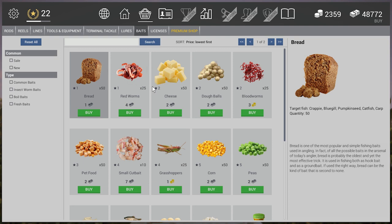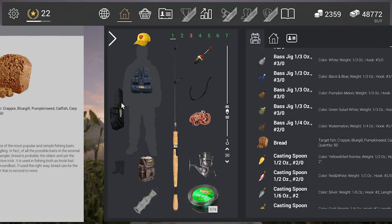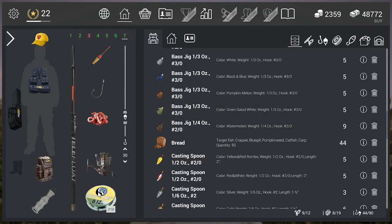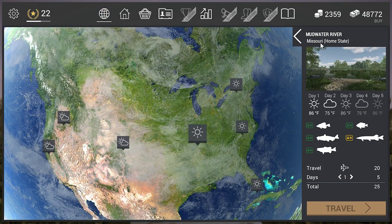Otherwise you're good to go. You should have hooks and a bobber — you're never going to lose a bobber so don't buy extras. We're geared up and ready. Ignore the extra gear I have on me since I'm at a higher level, but we'll get into gear in a little bit. Let's go fishing right off the bat and head over to Missouri.